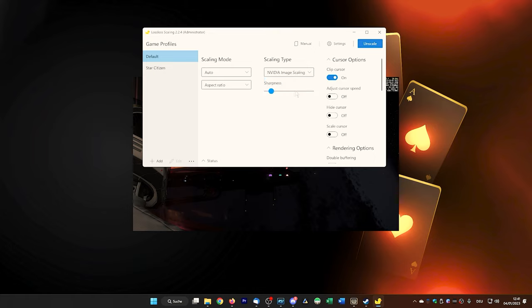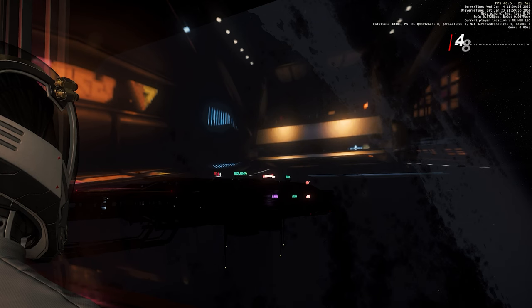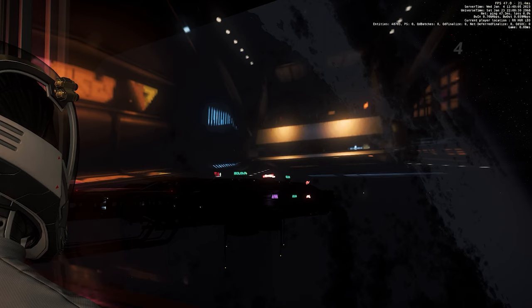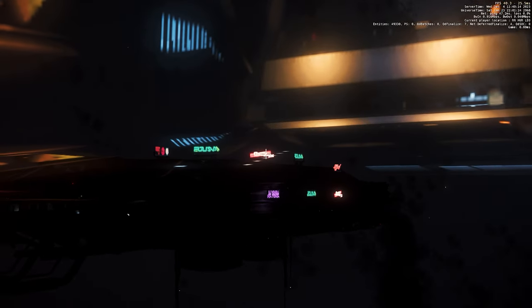With NVIDIA's Image Scaling, we achieve a little more fps, even breaking the 48 to 50 fps mark in this scenario. In addition, the image quality is the best of the three scaling methods, which becomes particularly clear in the details area, which we will present in a direct comparison. However, it is noticeable that the fps in zoom are somewhat lower than with other methods, settling at 45 to 46 fps.